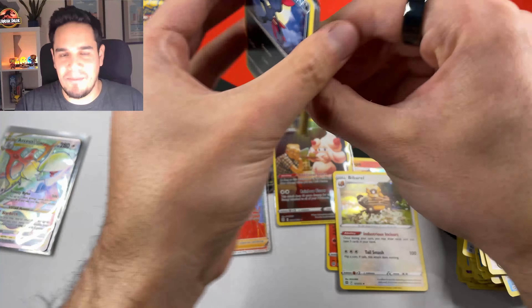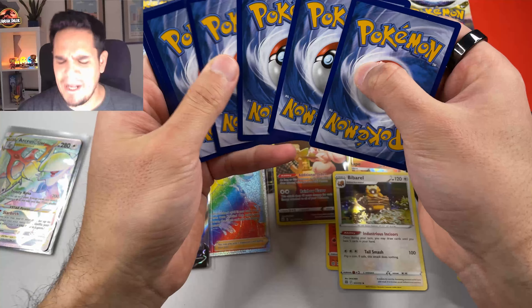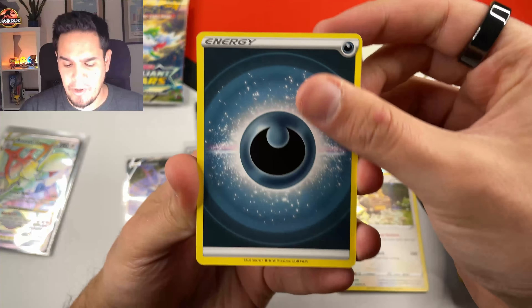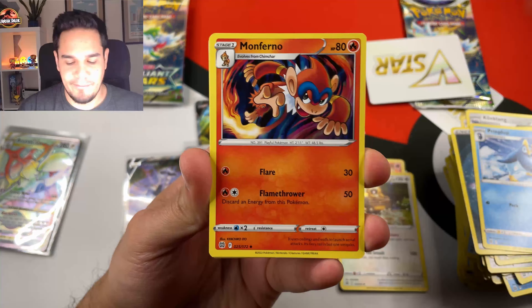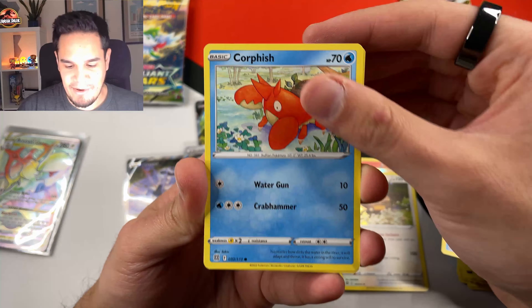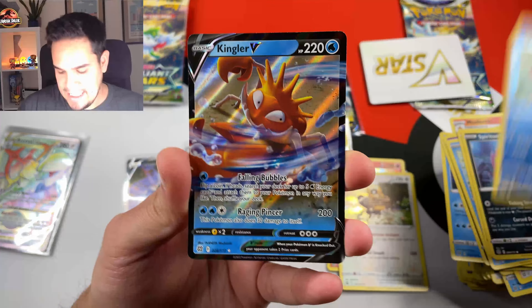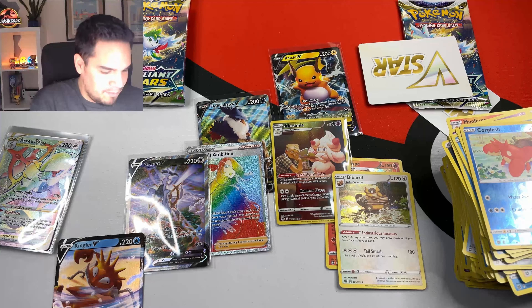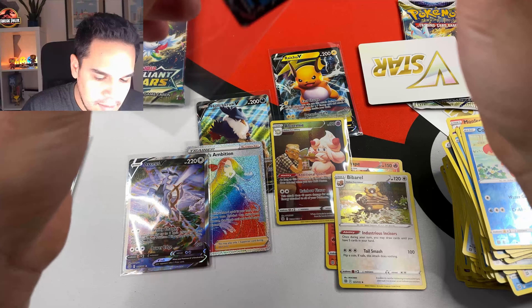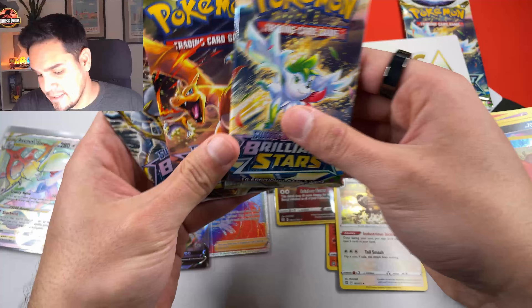We pulled amazing cards — two Alternative Arts. We opened one Evolving Skies booster box here on the channel — I'll leave the link in the description — and in that box we managed to pull the two Rayquaza Alternative Arts, the V and the V-Max. So far that was the craziest opening I did in terms of pull rates, but probably this one is close. This has been insane. We have a Corpish, Magmar, Spirit Bomb, Corpish, and a Kingler V — still getting Vs!